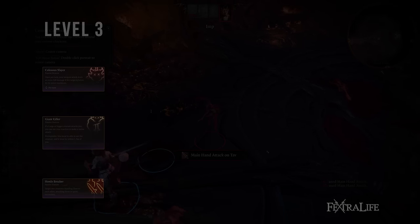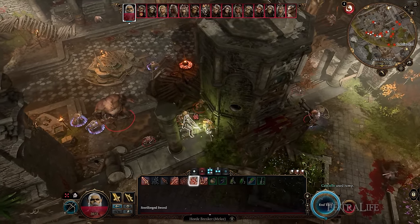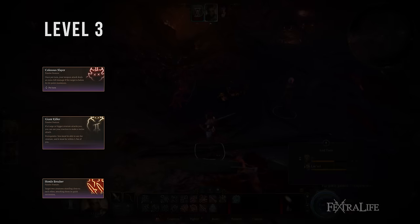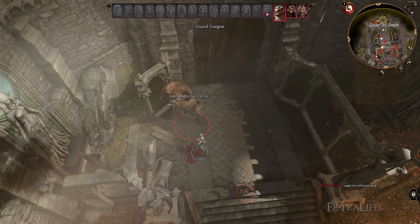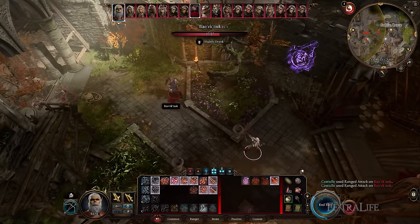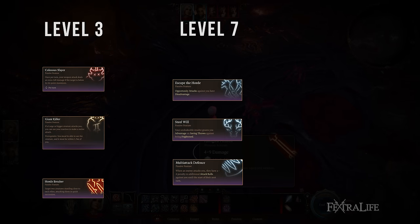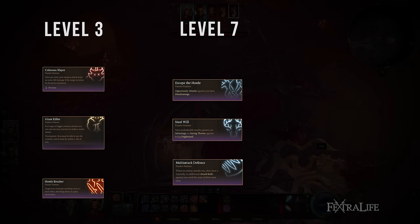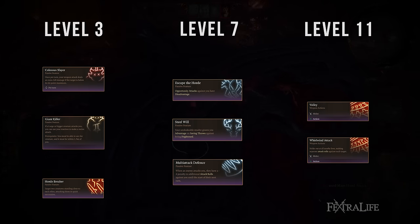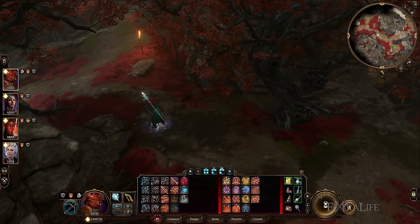At level 3, Hunters choose one of three passive features: Hordebreaker lets you hit additional nearby targets once per turn with ranged or melee attacks. Giant Killer is best for melee-focused Rangers since you don't want to be near large enemies if playing ranged. Colossus Slayer adds 1d8 damage per turn against tough targets. At level 7, Hunters gain Defensive Tactics — Multi-Attack Defense is the best option since many enemies attack twice per turn by that point. At level 11, Hunters gain Volley and Whirlwind Attack, letting them hit many enemies in an AoE from range or melee, usable twice per turn thanks to Extra Attack.